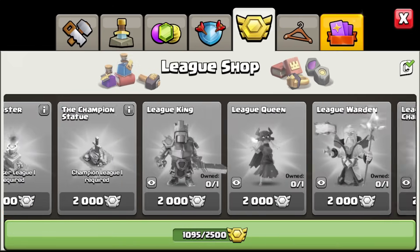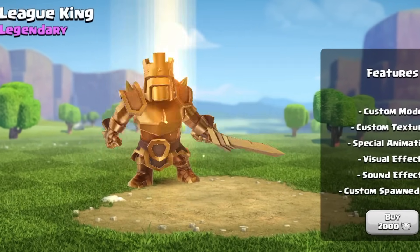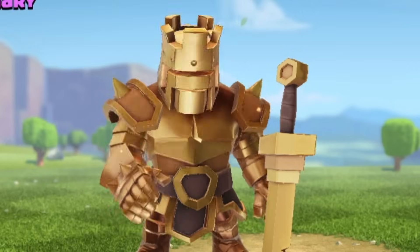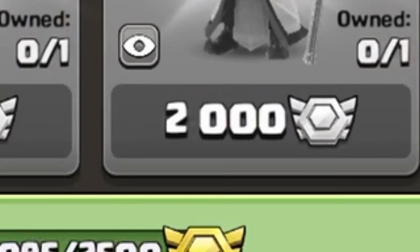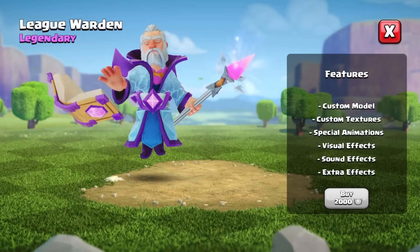The first flex we're going to be talking about is owning a League skin. Depending on your clan, you can get one of these quicker, but in any clan, it's still going to take months to save up the League medals to be able to get this. I have half the amount of League medals you need to get one of these, and I have been tempted to spend them. Anyways, if you have one of these, that's totally stuff, and people are bound to get jealous.